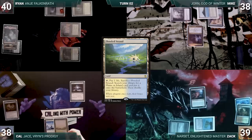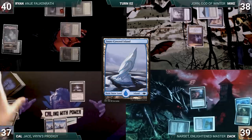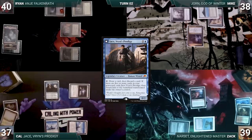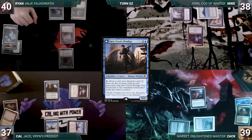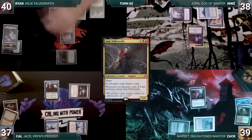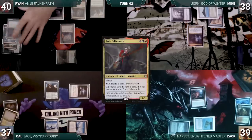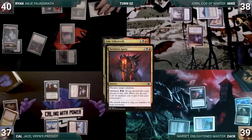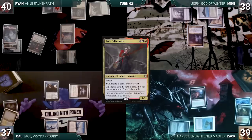Kal draws, plays a Flooded Strand, cracks it for a Snow-Covered Island, then casts his commander Jace, Vryn's Prodigy. During his upkeep, Ryan wins his Mana Crypt roll. He draws, plays Command Tower, then activates Anya — discarding Terminal Agony and casting it for its Madness cost, targeting Notion Thief and untapping Anya. Notion Thief dies and Ryan draws. Ryan passes.